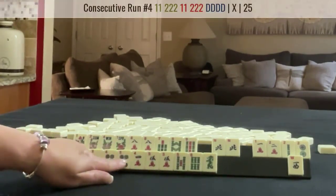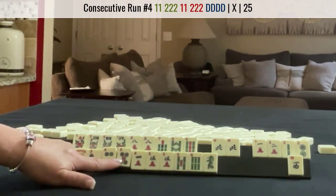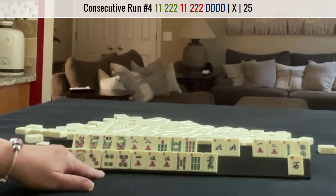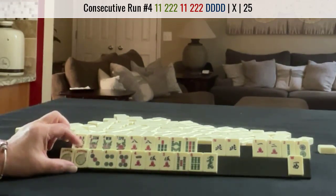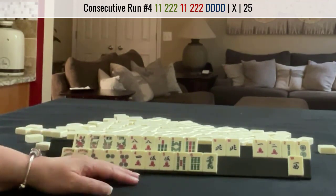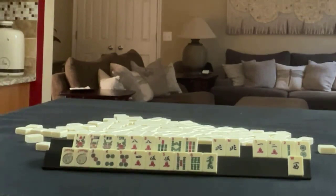The other thing we could do is 4, 5, 4, 5 dragon. That's probably stronger than 4, 5, 6 with fives in the middle. Either way, we have jokers to help us. So I think that's what I would do here. If you would do something differently, write 'Pull 2' and what you would do with these tiles.